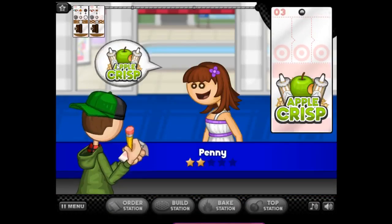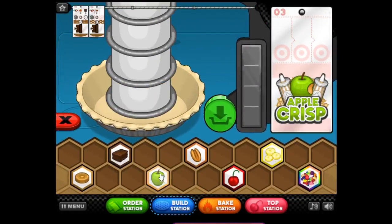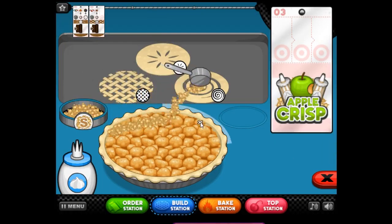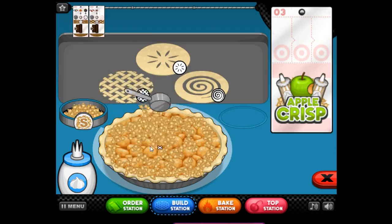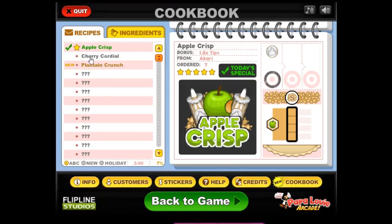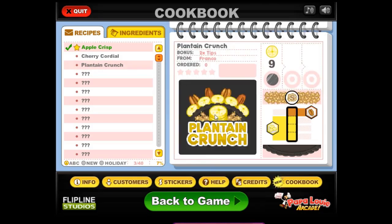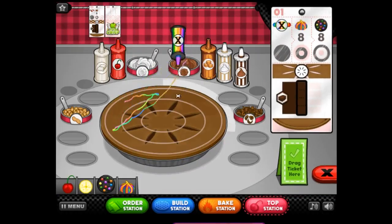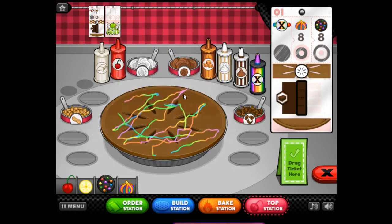We have Penny who wants an apple crisp. I need to change my recipe — let's check the cookbook right now. Plantain crunch gives two times tips versus apple crisp which is 1.5 times tips, so we are for sure going to plantain crunch. That's the Oreos, banana, pecan streusel. I'll leave myself a mental note to put in plantain crunch after day one of this video.